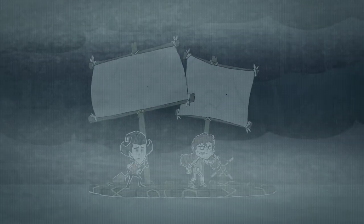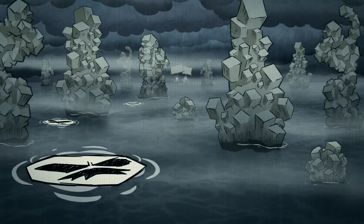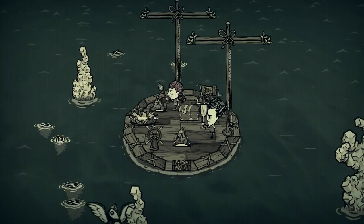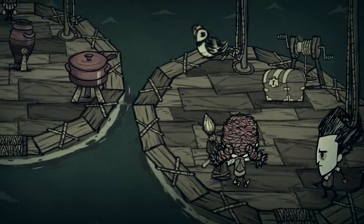The Salty Dog update for Don't Starve Together has recently moved to the main branch, bringing a smorgasbord of sea-related content. The update was released alongside an animated short, giving a brief preview into the update's content. Everything introduced in this update will be retrofitted into any pre-existing worlds upon launching them, saving players from having to start over.